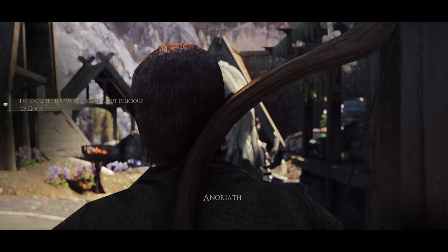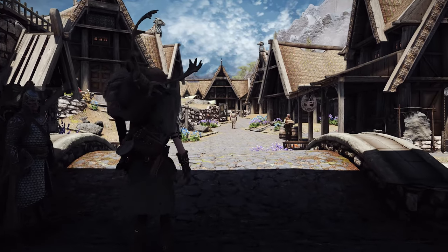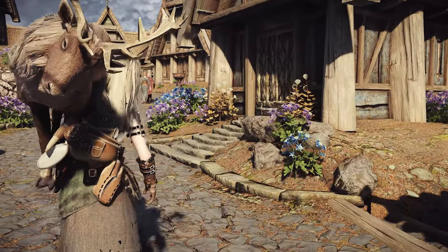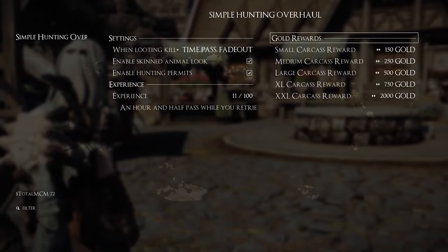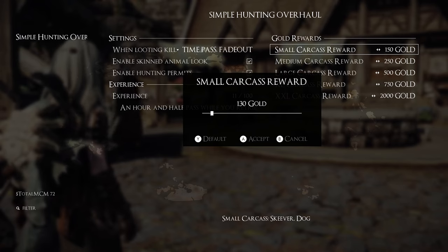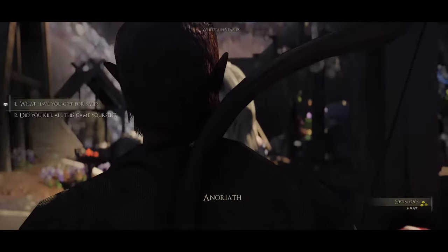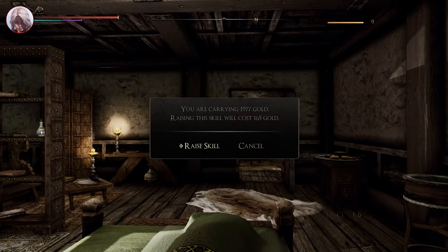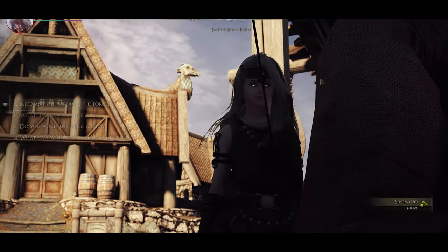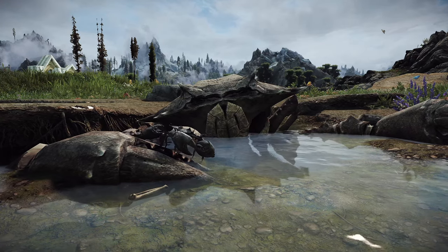However, the problem with the existing Simple Hunting Overhaul is that the selling price is too cheap compared to the weight of the animal corpse — you brought it from the field with difficulty, but the merchant offers only 25 Septum. Fortunately, Simple Hunting Overhaul's MCM provides an option to increase the selling price. Try setting the selling value of all animal corpses 10 times higher through the MCM menu. This way, you can sell mud crab corpses for about 250 Septum, hunt a good quality deer for 750 Septum, or sell a giant mud crab for 2,000 Septum — and you will look at the rabbits and deer you used to pass by from a completely different perspective.